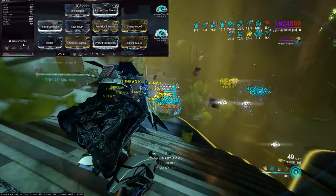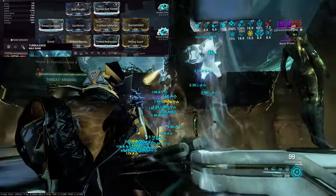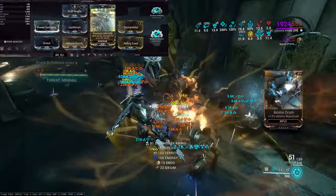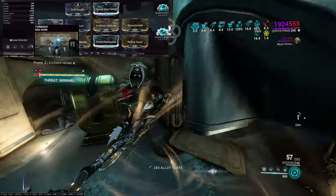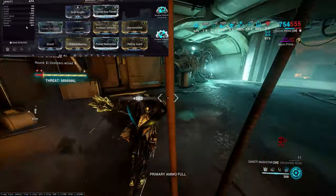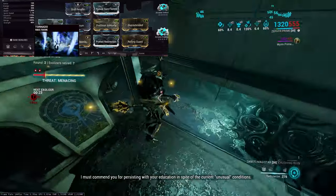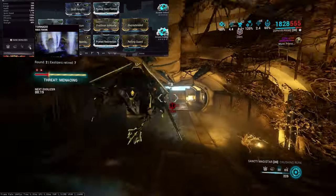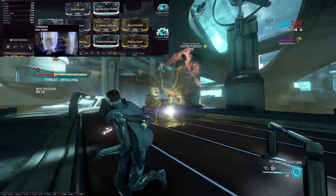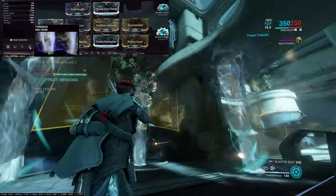On this build I do not need Strength for Energized Munitions — it doesn't scale with Strength. Air Burst has damage but I'm not using it for that. Turbulence just needs Duration. Tornado does have Strength scaling, and Precision Intensify gives 90% ability Strength for your 4th ability only. So 40% base Strength plus 90% gives me 130%, which takes it over 100% — that's what I want. When you shoot into a Tornado, the main status effect is applied to enemies being sucked in, so having Tornado over 100% Strength lets the Ocukor deal some extra damage.